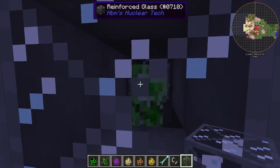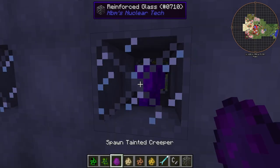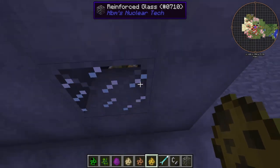So we have our normal creeper here — he's just your average Joe. Over here we have our nuclear creeper. Next we have our tainted creeper, our phosgene creeper, our volatile creeper, and then we have our golden creeper.